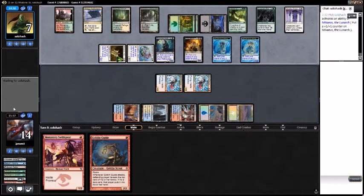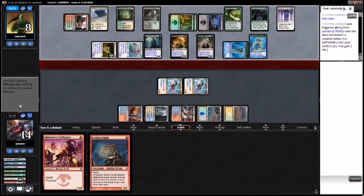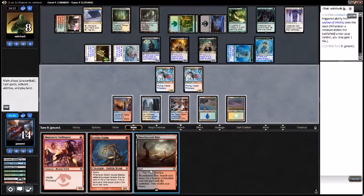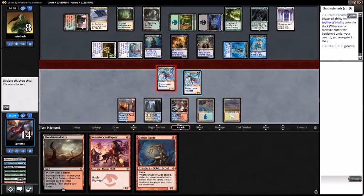What do you got? I need to get to work on this paper. They've got a Pain Seer — sure. Probably just dead. I think we missed our window guys. I don't think drawing a land does it.